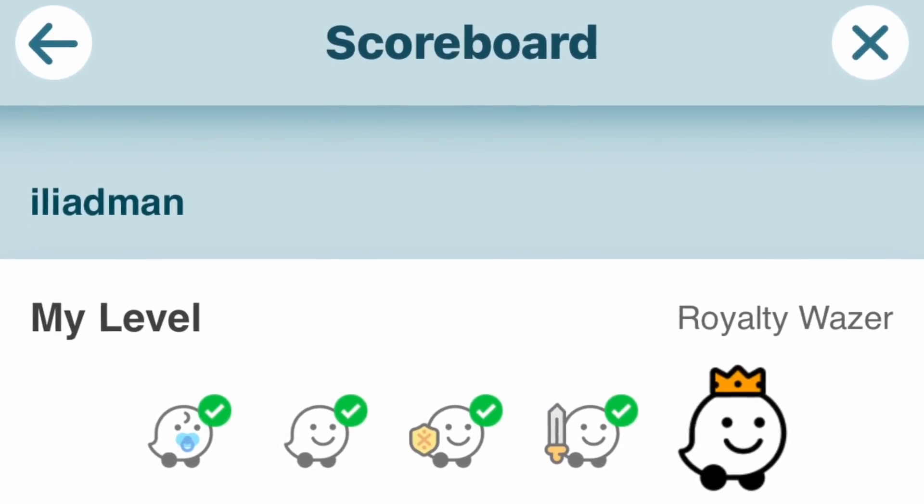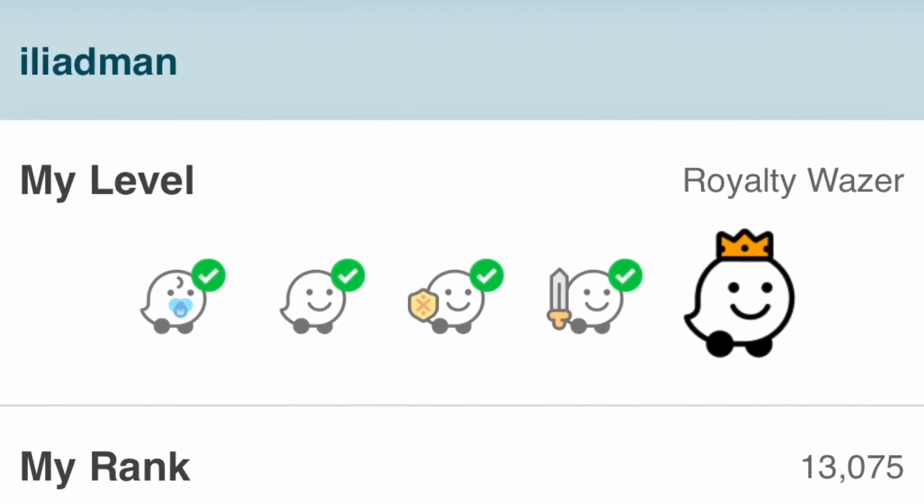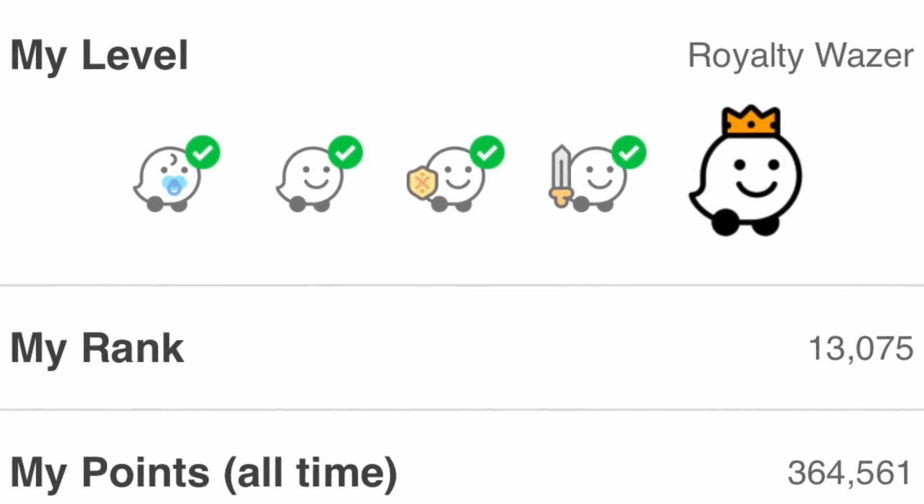This is certainly not new with driving. I have used Waze for years, and Waze has like a ranking system. As you drive more miles and you submit reports and things like that, you get moved up — eventually you get to be royalty and you get to wear a little crown. In general, giving somebody a reward and a metric for measuring that reward is a really good way to train that person to do something. And you can train them to be safer, amazingly enough.